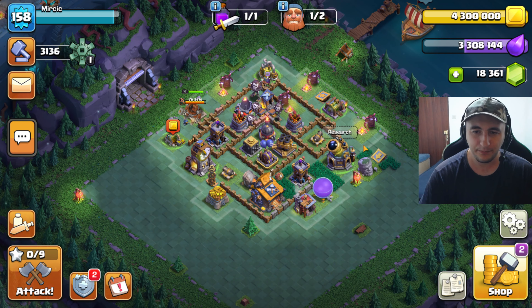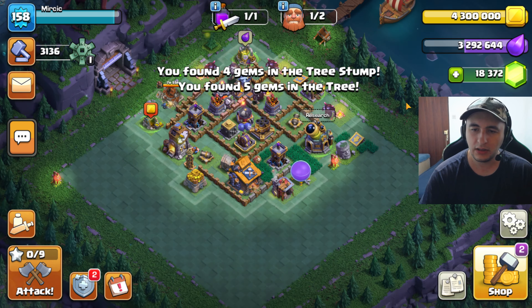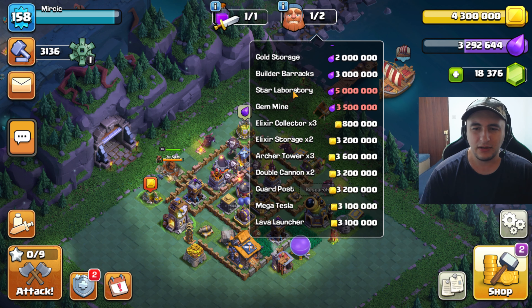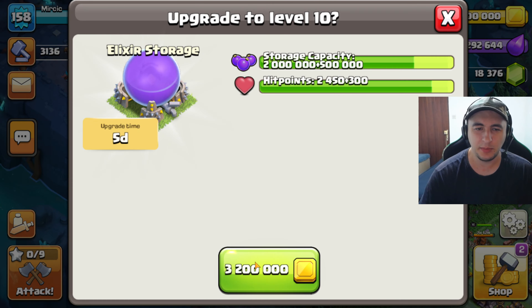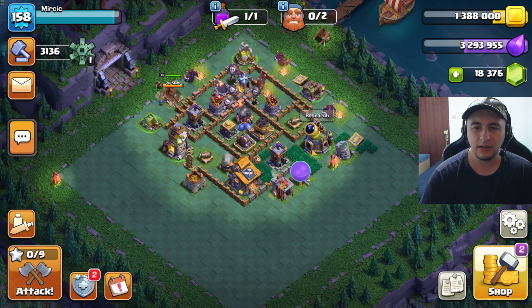Look at that — we have a builder now. So let's remove these obstacles quickly and get some gems. Here as well. Quickly start an upgrade. I think we should — clocktower, right? Just upgrade something with gold. I think it's more useful because I want to max out a lot of stuff. Yeah, I think that's the play. Let's focus on the main base first — I'm going to spend the army here.